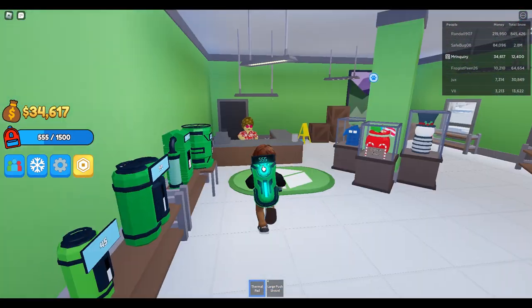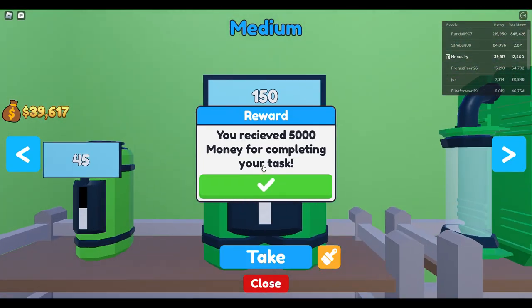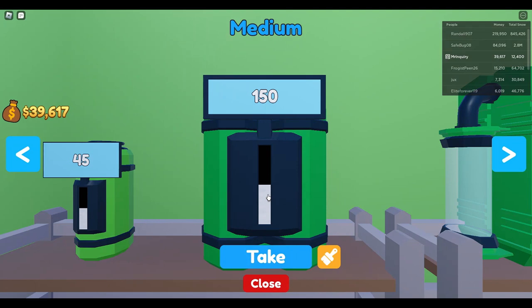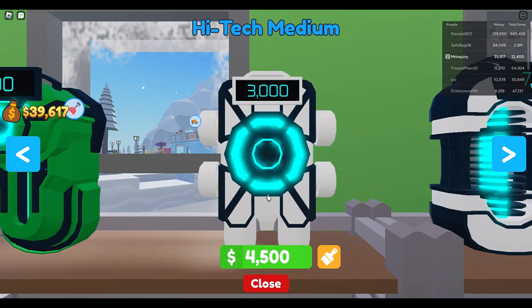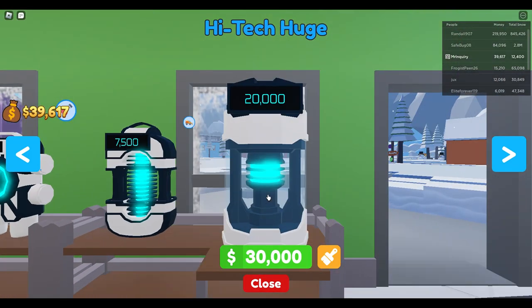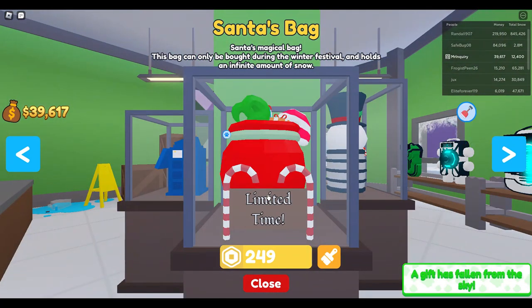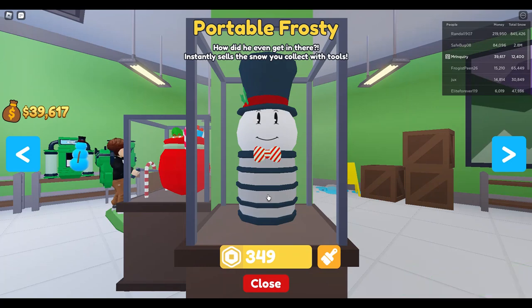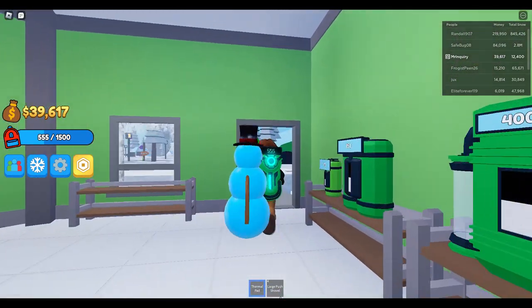So here are the backpacks. We just completed a reward, which is awesome! Here are the different backpacks — I have the high-tech small, and I'll get the high-tech medium quite soon, then high-tech large, and huge. We also have some Christmas event limited-time backpacks: Santa's Bag and the Portable Frosty. Those are the snow packs you can collect.